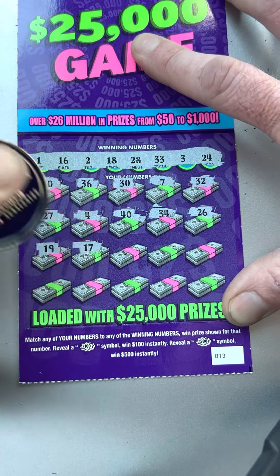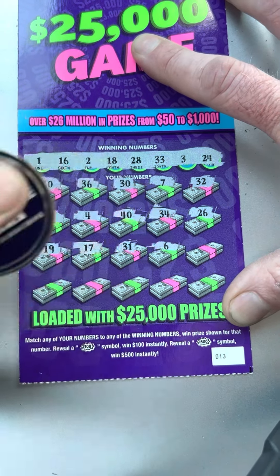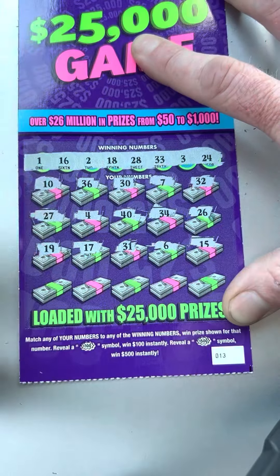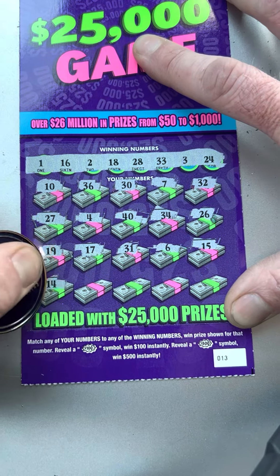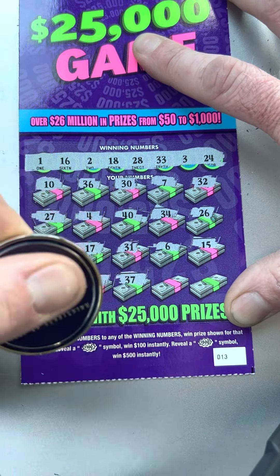19, 17, we got 16 and 18. 6, 15, 14, 9, 37, 38, and clutch corner 12. All right, so nothing on that one.